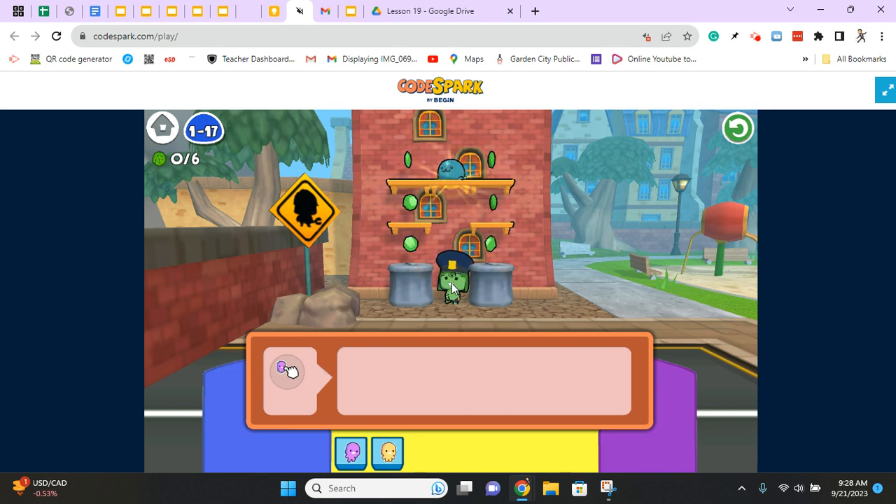Now, as I mentioned in an earlier level, sometimes I like to put the code in and just see what happens. So I see if I'm going to get this side first, I'm definitely going to have to jump up to the left onto here and then jump up and get these ones. So let's just see what happens when I put these three commands in.